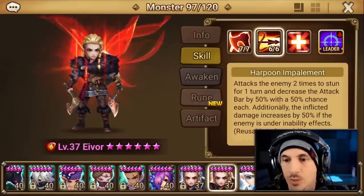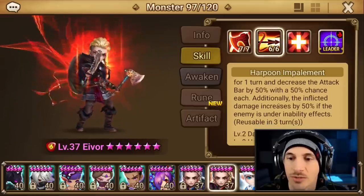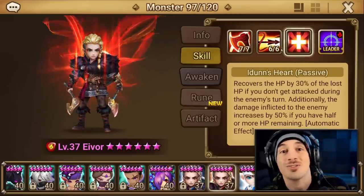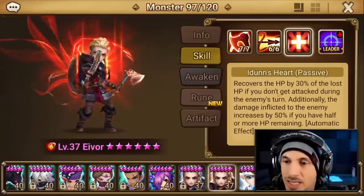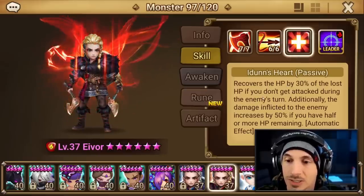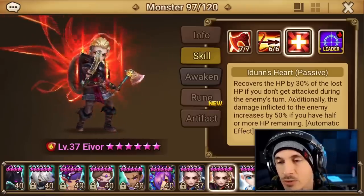Skill 2 attacks the enemy 2 times to stun for 1 turn, and decreases the attack bar by 50% with a 50% chance each. Additionally, the inflicted damage increases by 50% if the enemy is under inability effects — and we have plenty of inability effects because I can't go anywhere without the Light Monkey, right?